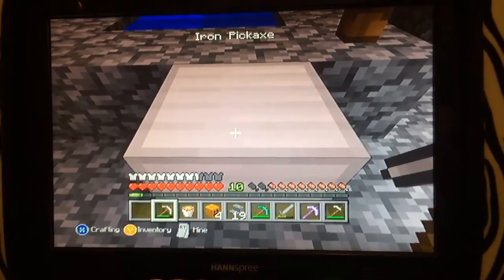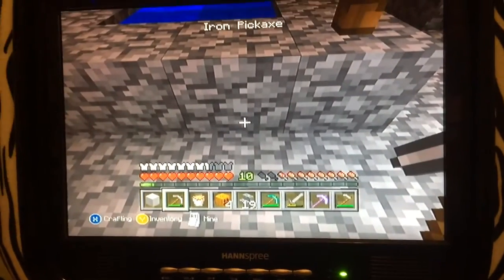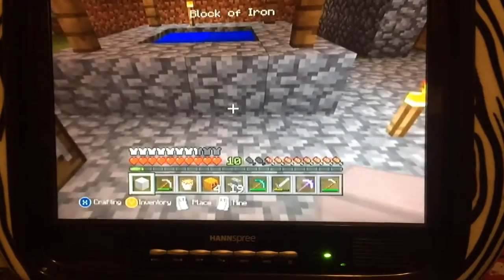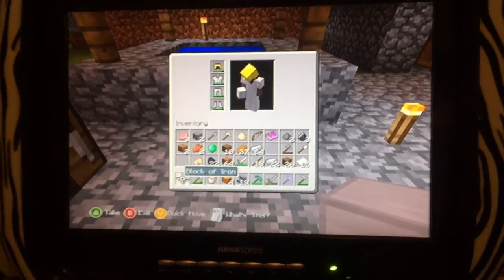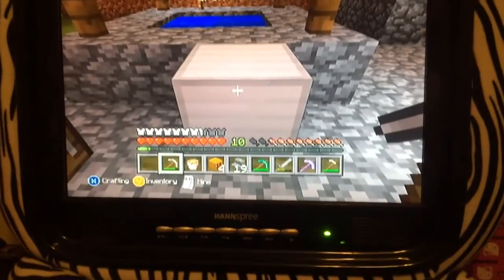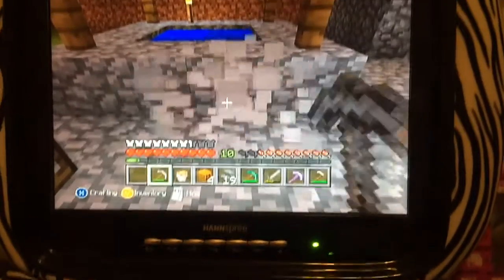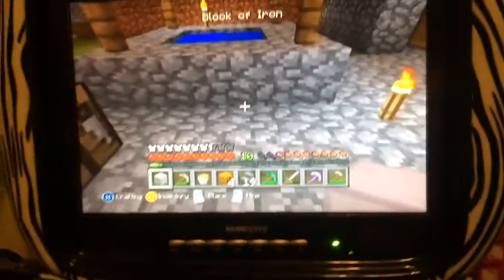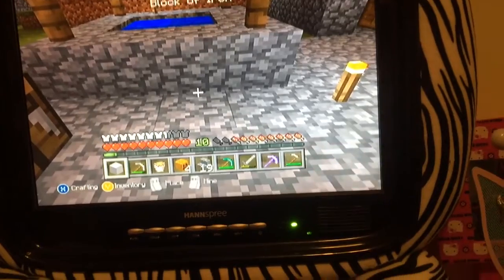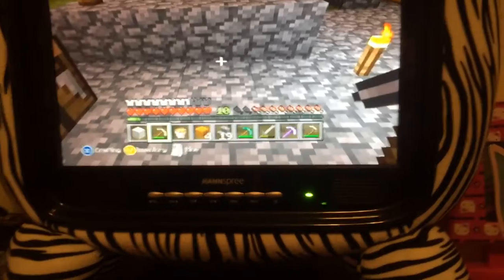So basically what you want to do is you want to have a good enough pick to mine your block. And as you can see right here, block of iron. And what you do is just place it down. But before you do all that, you got to make sure the block of iron, or whatever block you want to duplicate, is in the first slot. And the pickaxe in the second slot. Or else the glitch won't work.